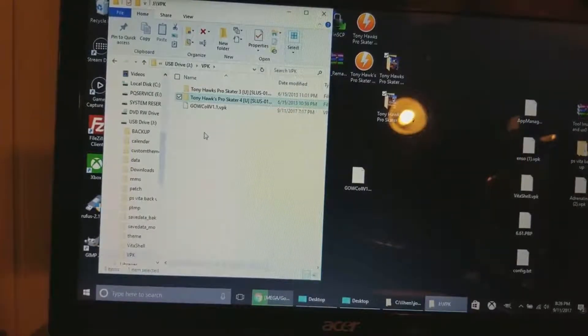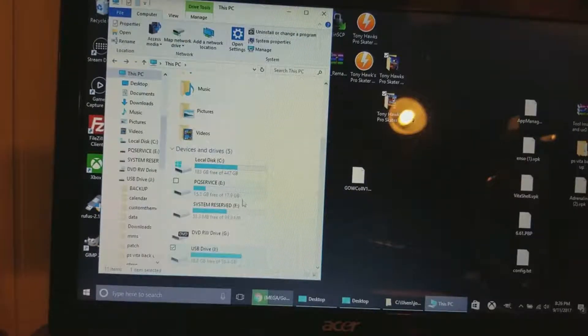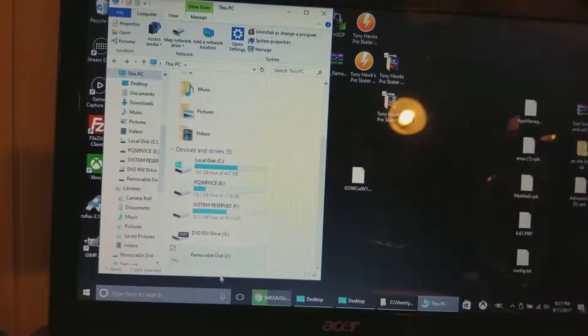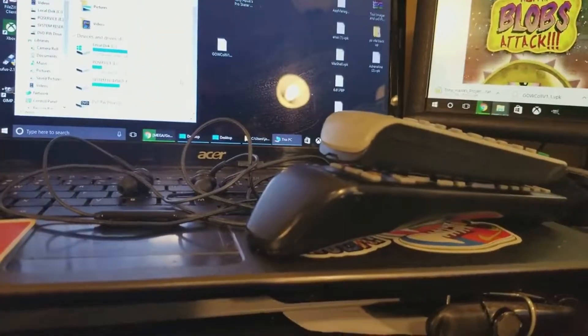Now this is the most crucial part: once the transfer is done you want to go back to This PC from the sidebar, hover over the drive, right-click it, and click Eject. Then wait until you get the notification that says 'Safe to remove hardware' or 'Safe to remove USB,' and then you're good to unplug it.